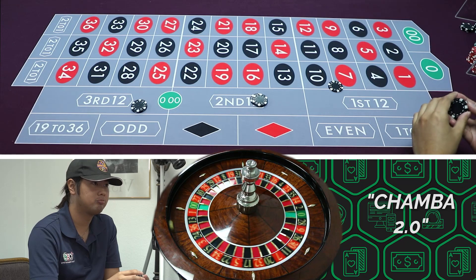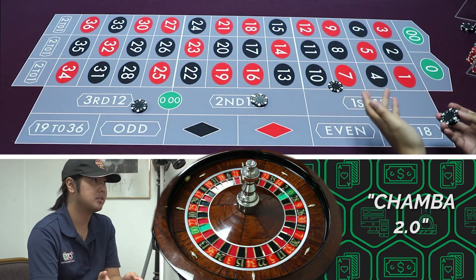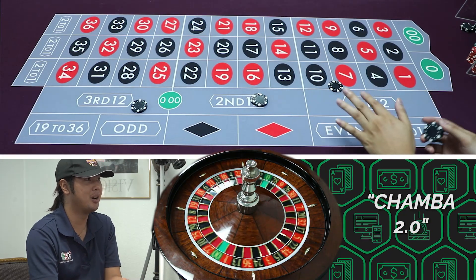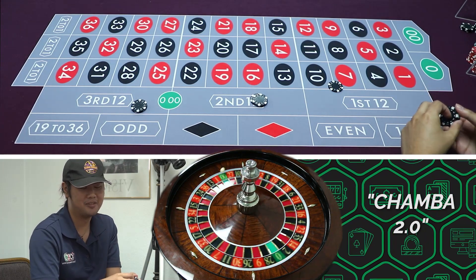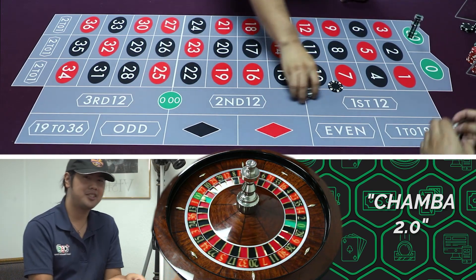The bare minimum buy-in is 500 bucks, so it's just like half a stimulus. I think this is more friendly than Chamba 1.0. Yeah, Chamba 1.0 is like $3,100. But you win like $800 a spin. We'll call the second run a failure - that did not hit. $300 is not enough.